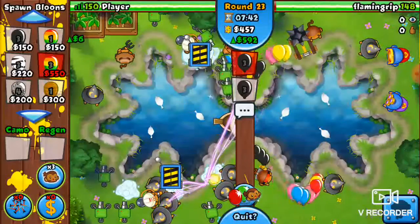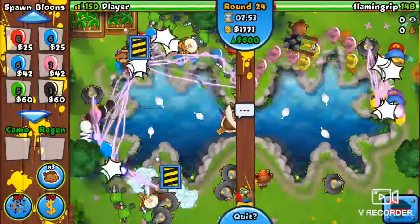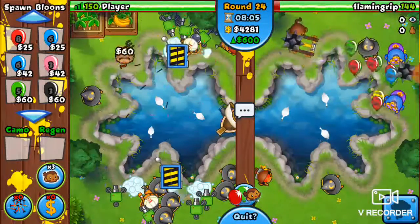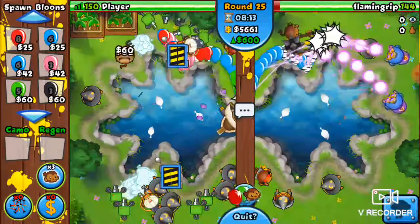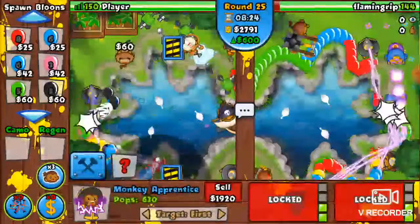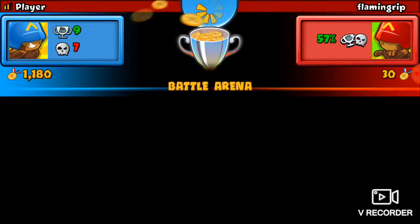Let's start sending him stuff to raise our eco up a little bit more — gonna send him reds. This thing does not detect camos at all. I need to get overclock — that's gonna be full already. Overclock, and now I can choose something to overclock. Our opponent lost. 2 wins for us — well, 3 wins for us I guess.